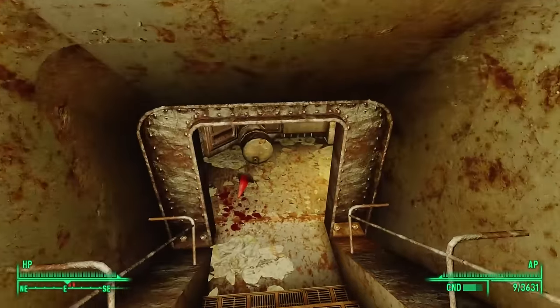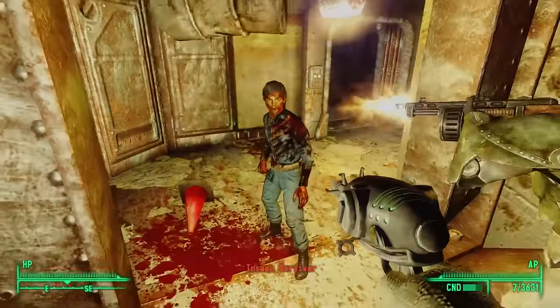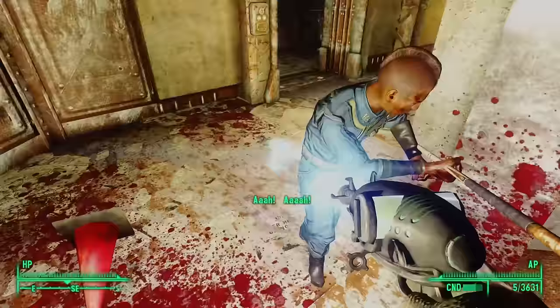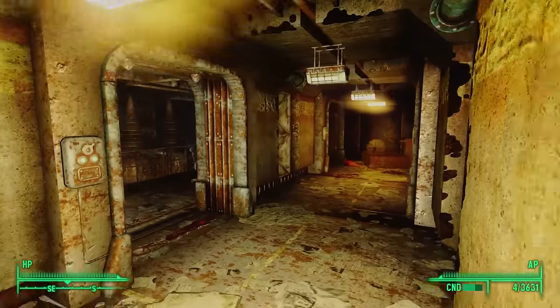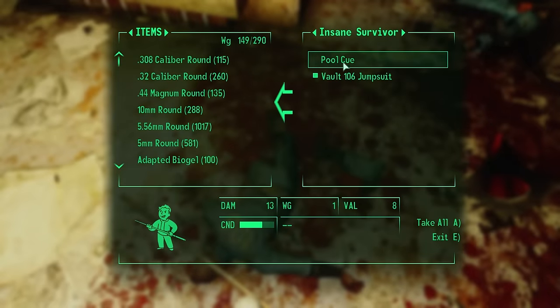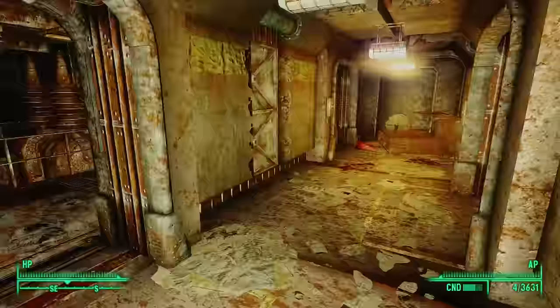At the bottom we see more blood, but before we can examine it we hear voices: 'I want you to mess with me!' Two more insane survivors — they have enough of their mental faculties to speak, but they don't stop to address us; they just charge. They came from this room to the left.